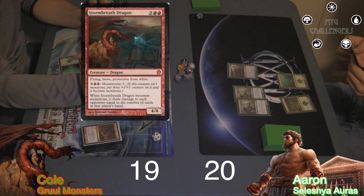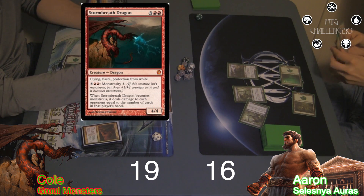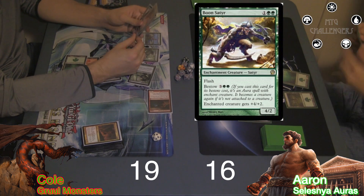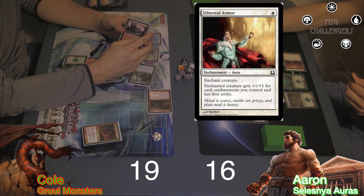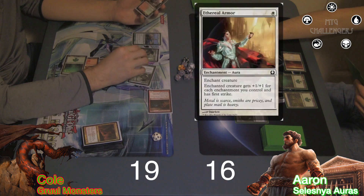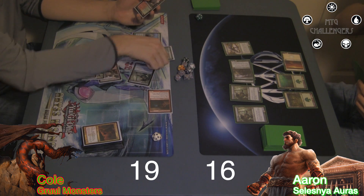He then cast a Stormbreath Dragon and attacked with it, taking me to 16. At the end of the turn, I flashed in a Boon Satyr. I finally got a source of white mana on my next turn, which I used to cast an Ethereal Armor, enchanting my Stalker. I then swung with it for 5, so Cole chumped it with one of his Mystics.